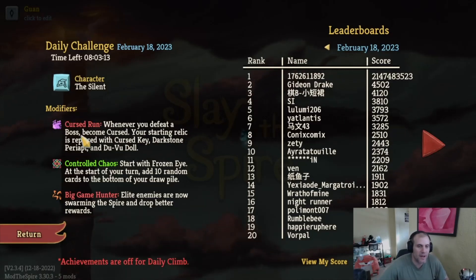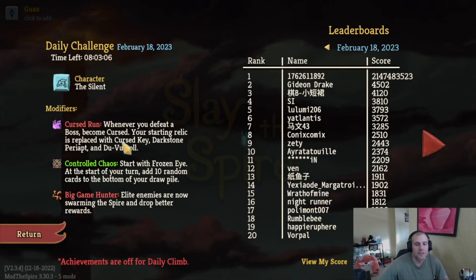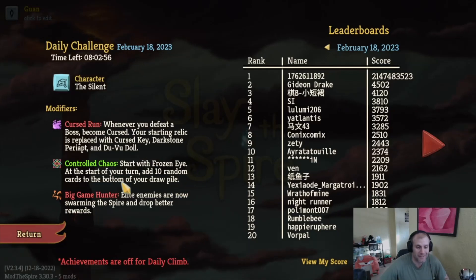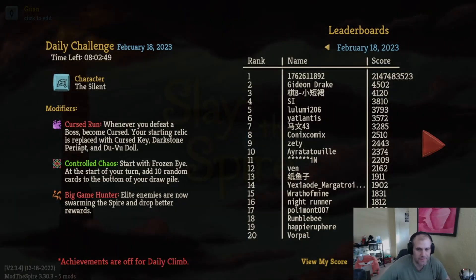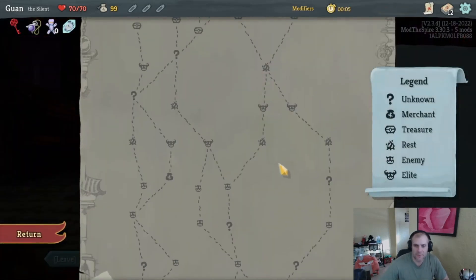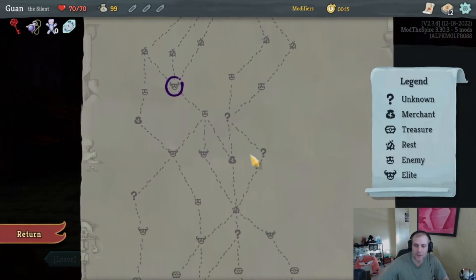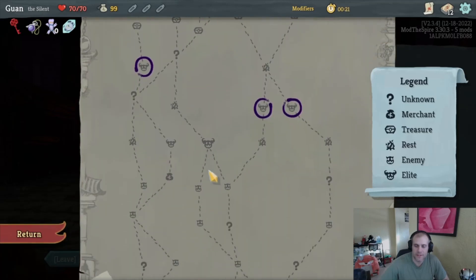We have a cursed run: whenever you defeat a boss, become cursed. Your starting relic is replaced with Cursed Key, Dark Stone Parapet, and Dubu Doll. We're going to get a lot of curses, which means we probably want a lot of card draw. We are the Silent, which is good. Control Chaos: at the start of your turn, add 10 random cards to the bottom of your draw pile — interesting. Big Game Hunter: elites are swarming the spire and drop better rewards. Let's give it a shot and look for elites.